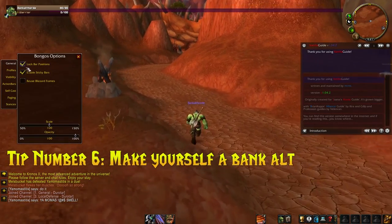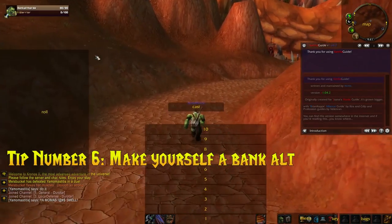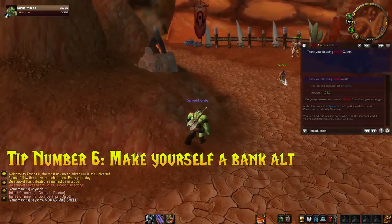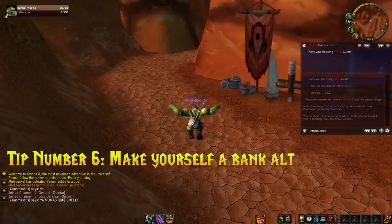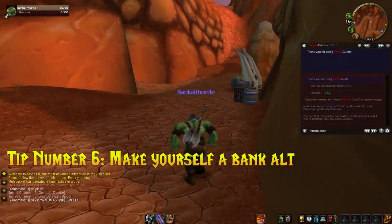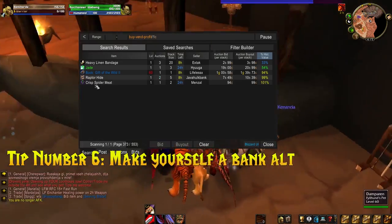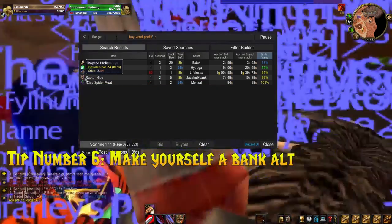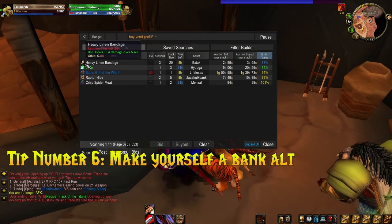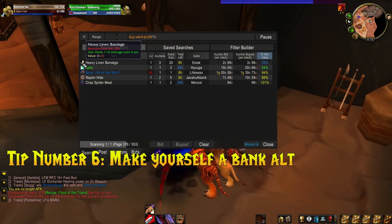Tip number six: make a bank alt. Bank alts are really useful for keeping your gold consolidated. It doesn't matter how many characters you make — if you keep all your gold transactions on one character, it's easy to track your total money. Park them permanently in your faction's capital city, mail all your items to them, and then decide whether to vendor or auction house each item. A really useful bonus: if you level your bank alt to level five, they can get Enchanting. In vanilla WoW, at Enchanting level one you can disenchant any uncommon item in the game, regardless of the item's level.